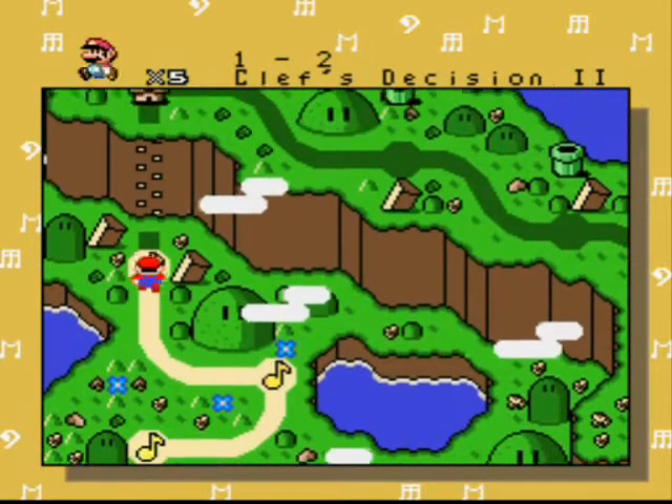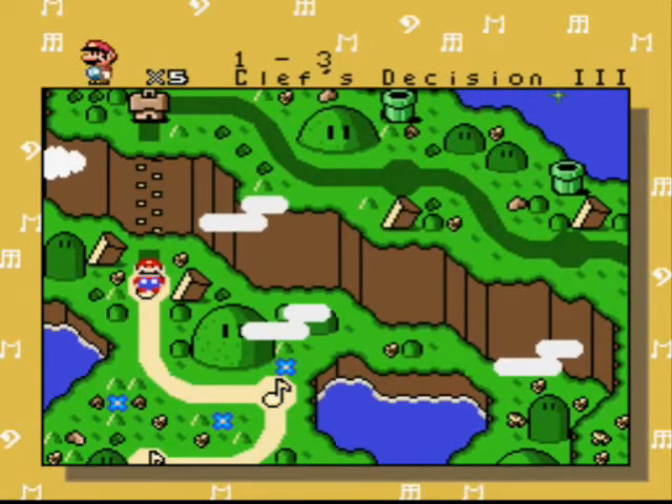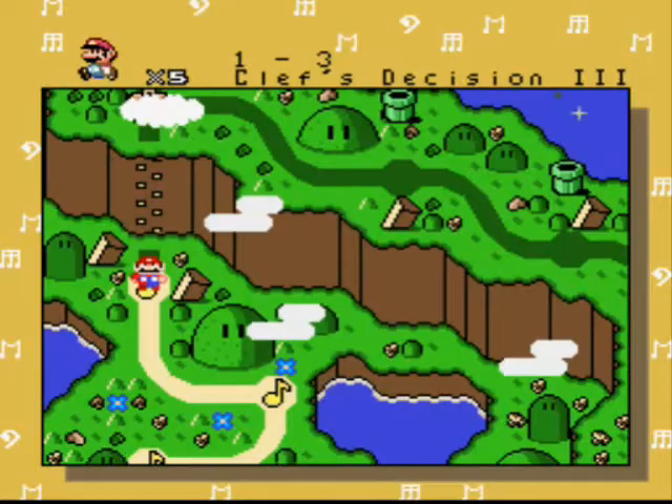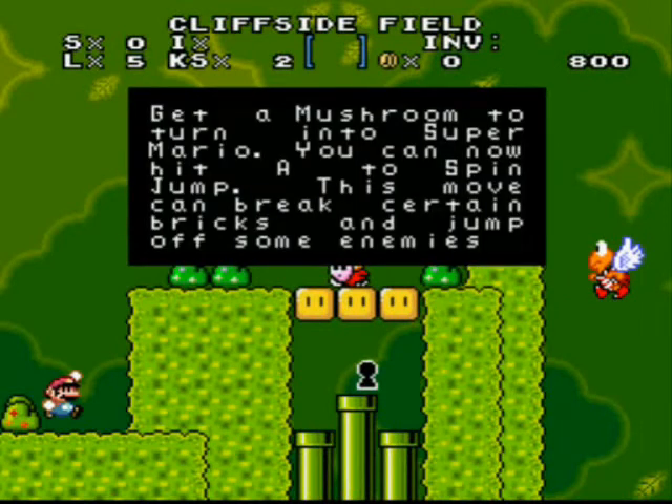Apparently in this game you don't find secret exits, which could be good. Very straightforward, of course complicated because of the puzzles. Collapse Decision 3. I do remember this one — Clipside Field, that's the name.